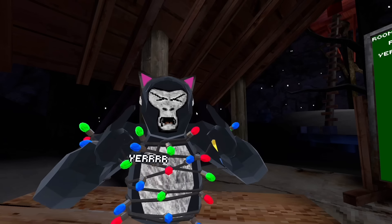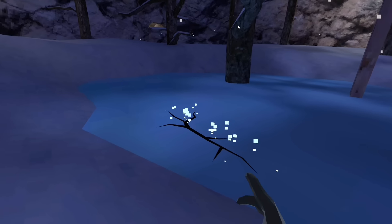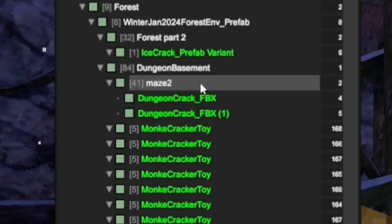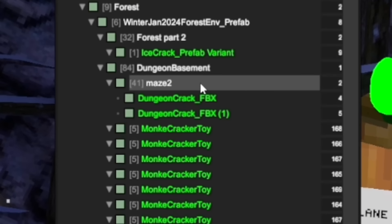Unless you're screaming in the game. Coolest things to be added to the game - our mouth is moving and you can actually see when people are talking. Now it's starting to melt, and what will we get under here? We have no idea. It comes right here and it says dungeon basement with maze 2. So this could mean we're getting a different maze - it kind of looks like dungeon crack and dungeon cracker toy.